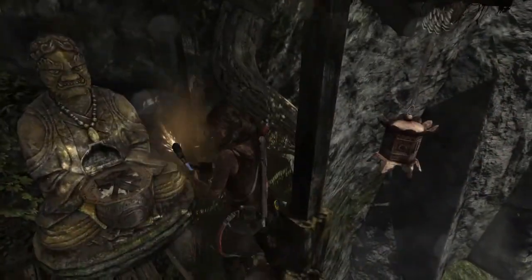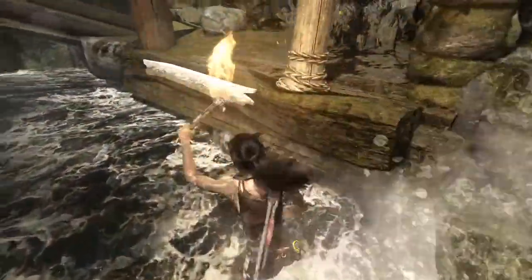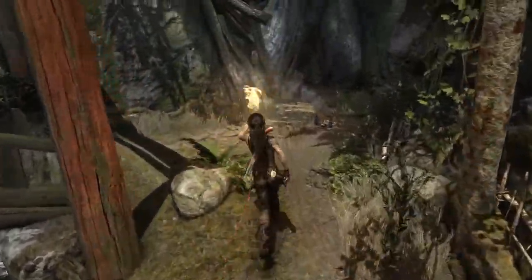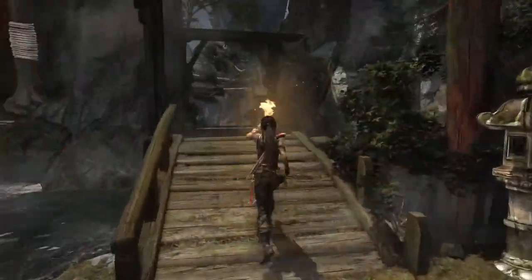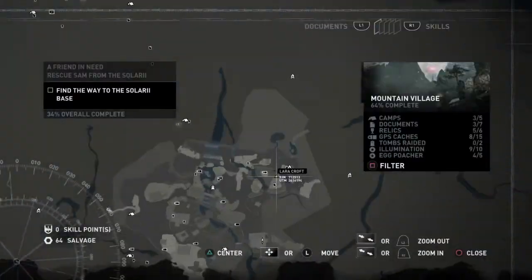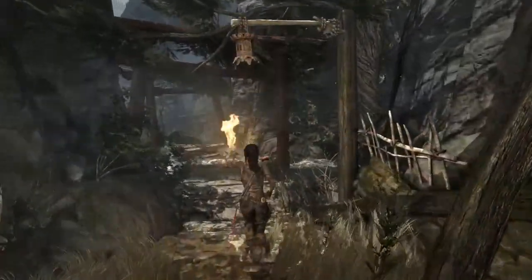Here's another one of those illuminations. That's 9 out of 10 statues lit. So now we just need one more. I believe we need one more egg. And then: 7 more GPS caches, 2 camps, 4 documents. And I know where the 2 tombs are, but you can get them later.